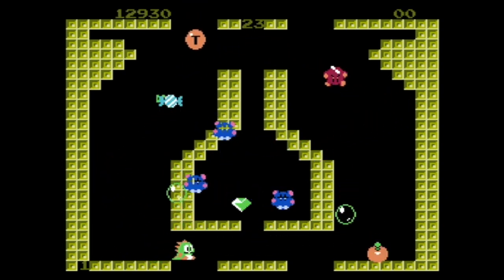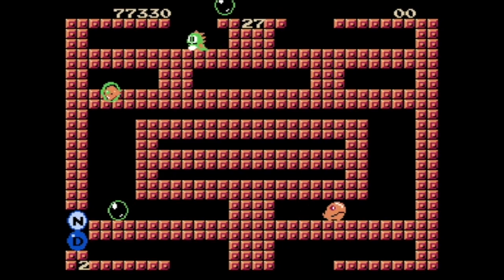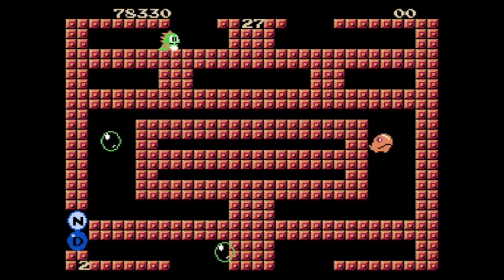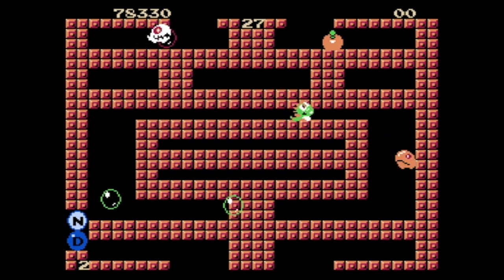Not only that, but whichever enemy is the last one standing in a level will turn pink and move around quicker, making them harder to defeat. Also, if you take too long in a level, an unkillable Grim Reaper monster named Baron von Blubba will appear and slowly chase you around the screen until you either die or finish the level.